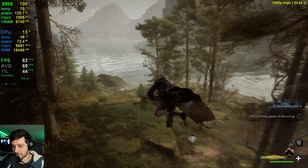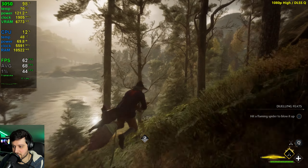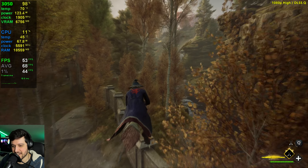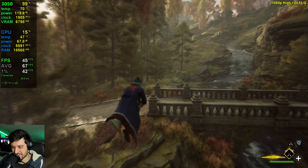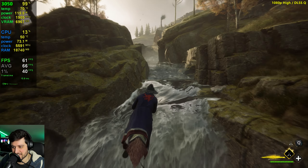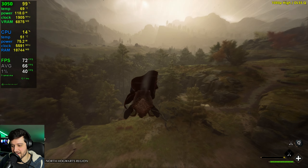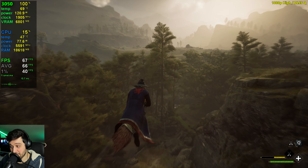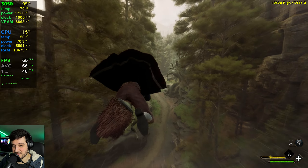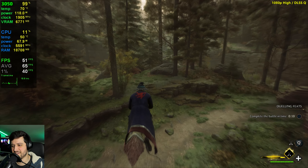However it does still drop in really intensive scenarios like this one, which is the most intensive area I've come across. And you can avoid it altogether — like you don't need to come here ever in this game. But if you do, it still drops into the 40s with massive stuttering issues. I did not expect that. I don't know what I'd choose honestly — I think I would still play like this because it looks awesome and most of the time it is above 60 FPS, but it will drop sometimes. Come on 3050, give me slightly more FPS.